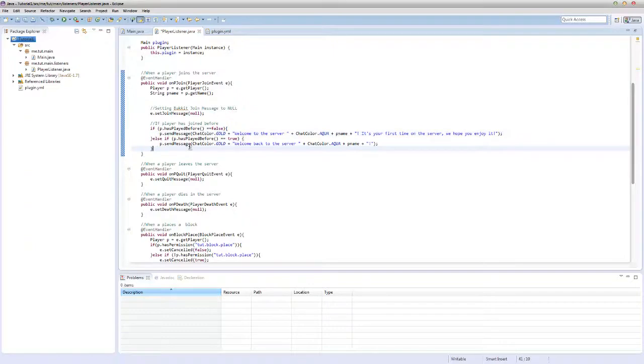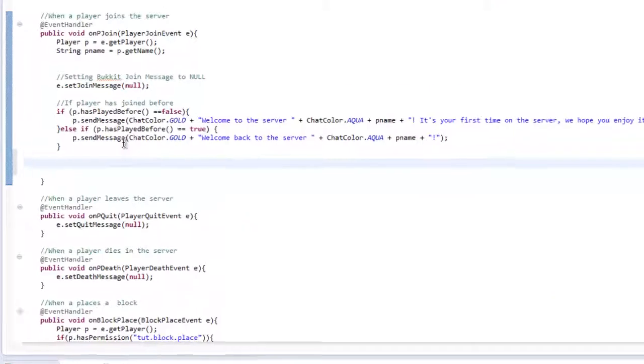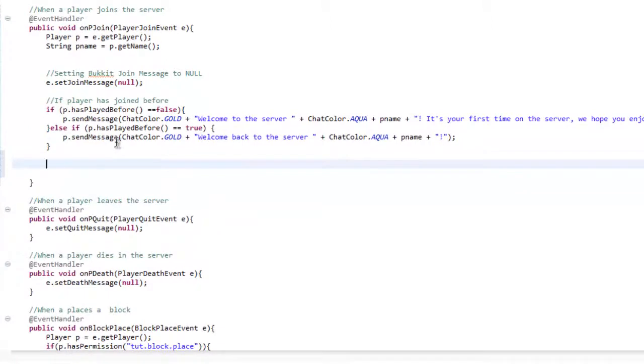So we're going to go ahead and underneath the if-player-has-joined-before check. It doesn't matter if they've joined before or if they haven't joined before — it's going to give them the item.